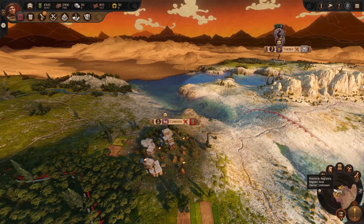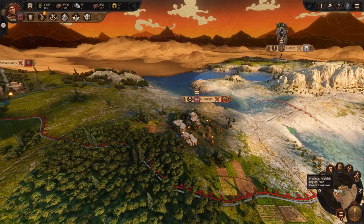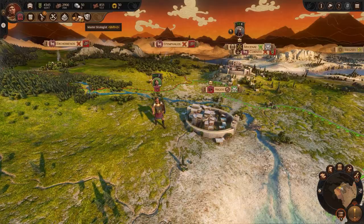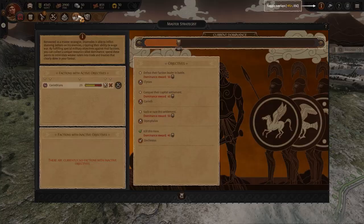As my main goal is to take Thebes, I don't actually want to waste too much time on the Corinthians, but I still want them well and truly under my thumb. To do this, we're going to use Dominance, a resource which builds up in the Master Strategist mechanic, unique to Diomedes. Let's take a look how it works.